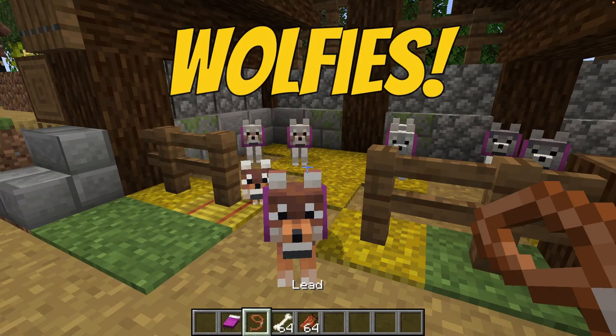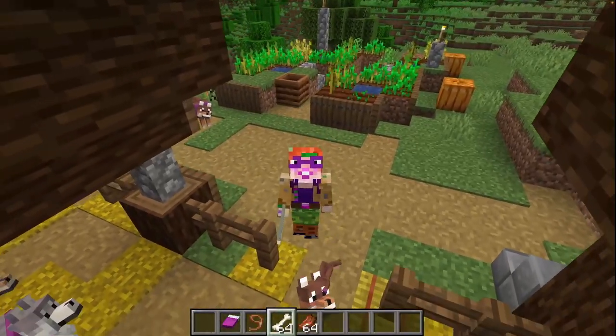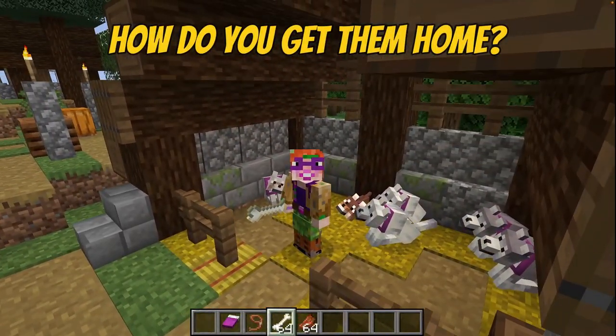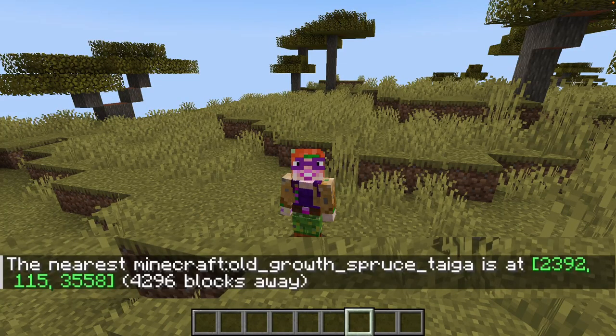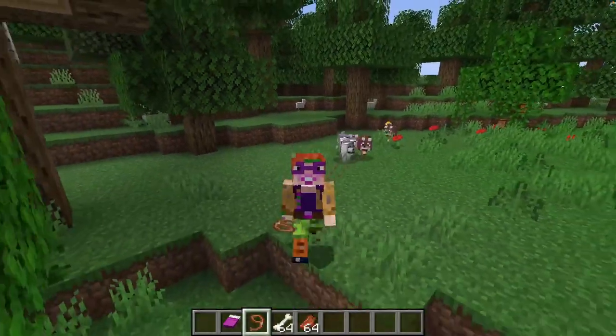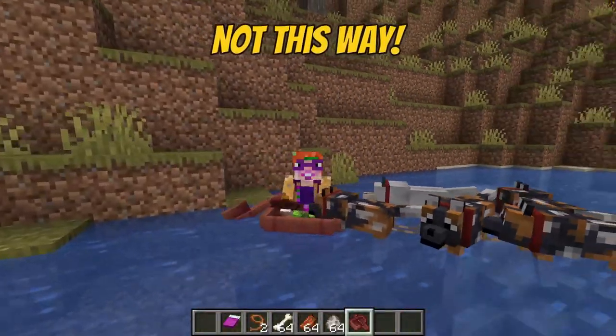Wolfies! We have new wolfies and I want them all — every single variety! But there's one big problem. Once you find a wolf, how do you get it home? Some of them spawn in biomes that are miles away. Will I have to go for some really, really long dog walks, or are there better ways of getting your new doggy home?